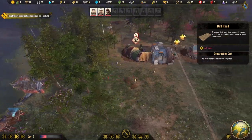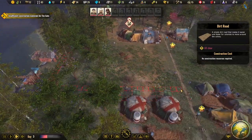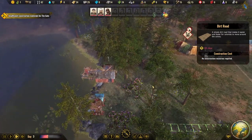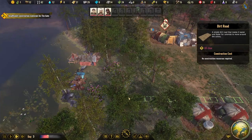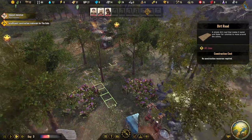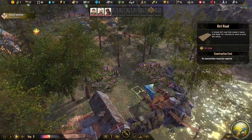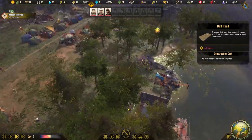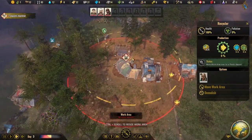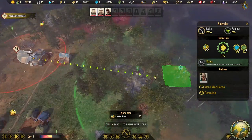Let's build a road to the fishing hut, even if it won't be the highest-traffic area. We also need a road to the medical tents. It looks like the road has to go through the berry bushes. One path leads to the water gathering station and the other leads to the fishing dock — perfect. The recycler is now ready and will gather plastic from that big pile nearby.